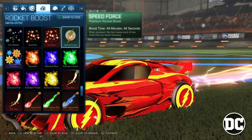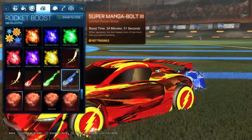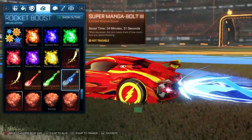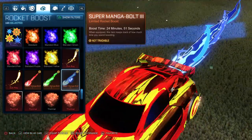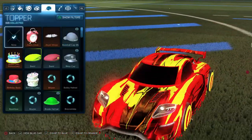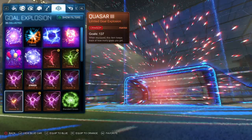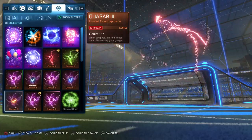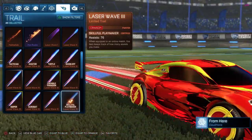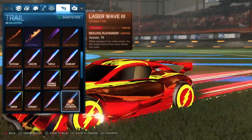If you really want to match the car's colors, I'd suggest the Crimson Manga Bolt from Rocket Pass 2 — it has bright red streaks. I don't have that, so I'm going with Speed Force for now. I have no toppers or antennas. I bought the Crimson Motion explosion for a couple of keys and I like it. For the trail I have the Crimson Laser Wave 3, which goes well with this — I like Laser Wave trails because they're really long and visible during the game.